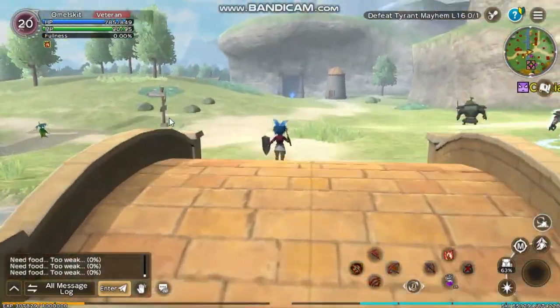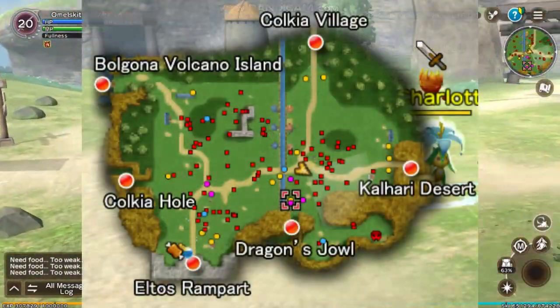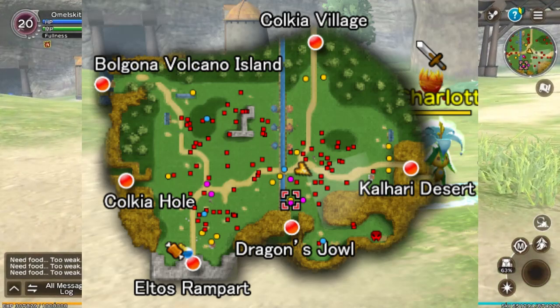Here, after crossing the bridge, you'll encounter a variety of monsters including snails, bees, meteoroid ghosts, and charlottes.